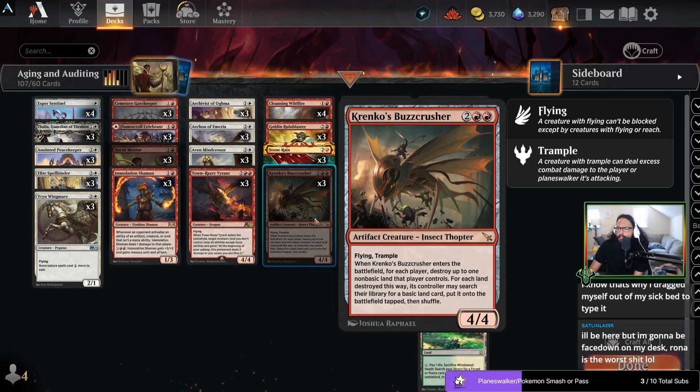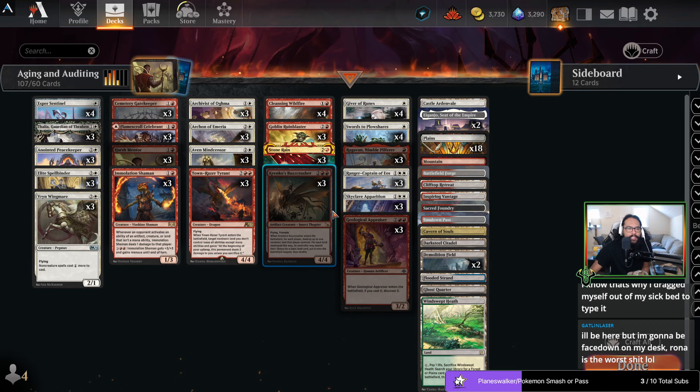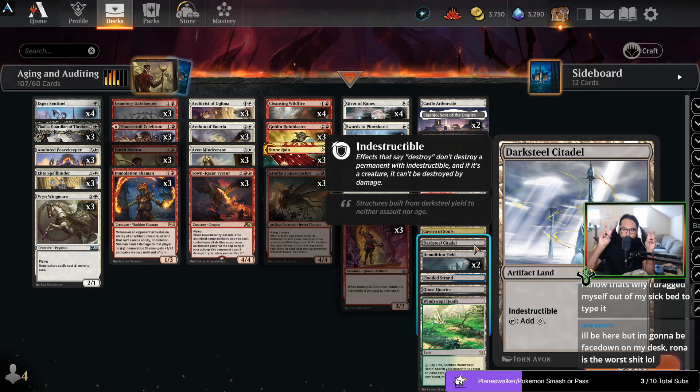You get to blow things up, but you don't have to blow things up if you don't want to. The dream is going Aven Mindsensor into a Buzz Crusher to blow up one of your opponent's lands, and then if you have a Citadel, blow up the Citadel.